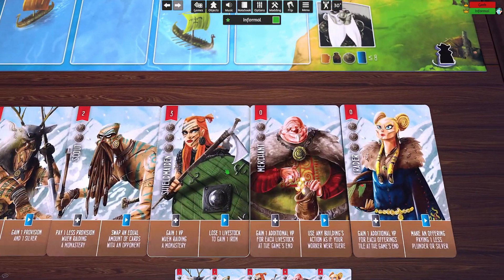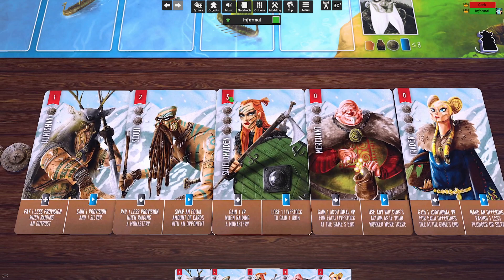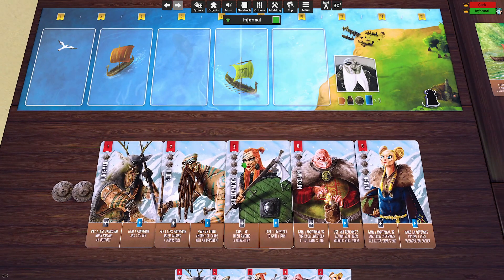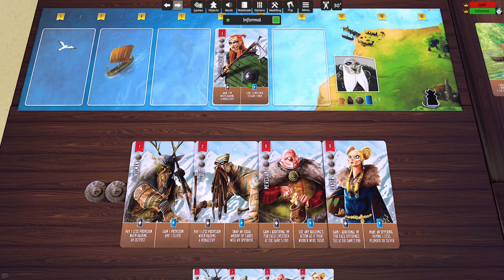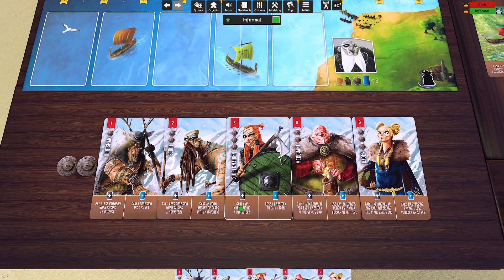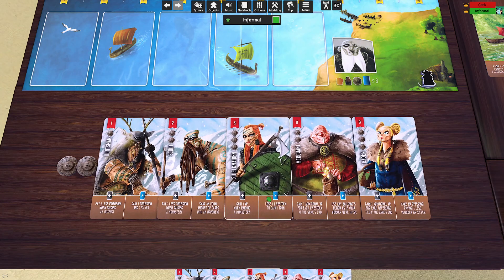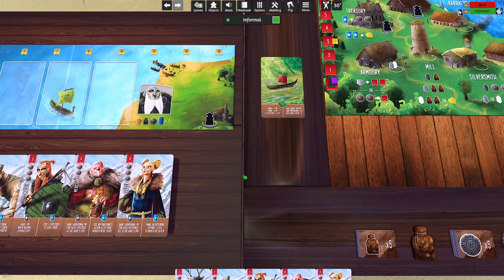The anatomy of a card: the top left tells you how much strength that card gives you towards your total strength when it's a member of your crew. The silver cost is what you pay to get that person into your crew. The bottom left tells you what ability you have when that person is in your crew, and the bottom right is for a different action which we'll get to in a moment.